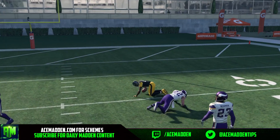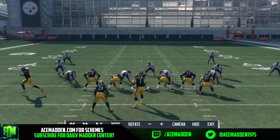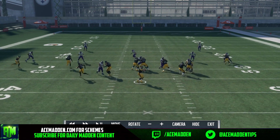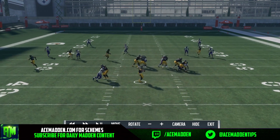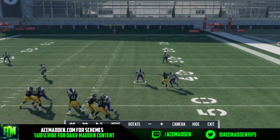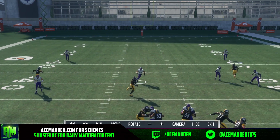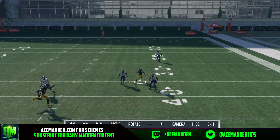Right here we have the post wide open. I know that's basic — a post beating Tampa 2 — but it goes a little bit deeper than that. When we motion our slant over, you can also put him on an in route which makes the timing a little bit better. I'll probably be usering this guy or potentially this guy — either one — and the slant and the post puts a lot of stress on the user.